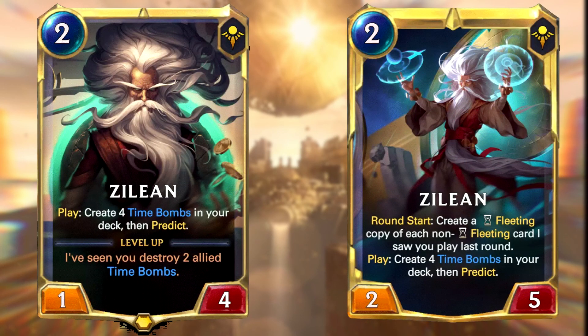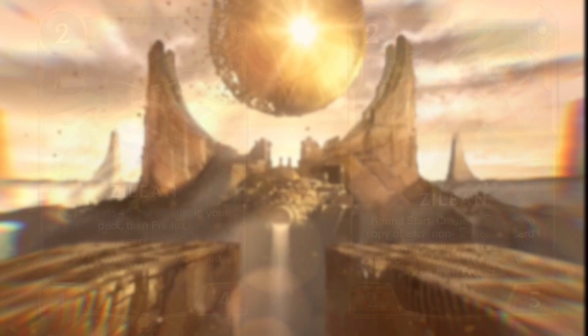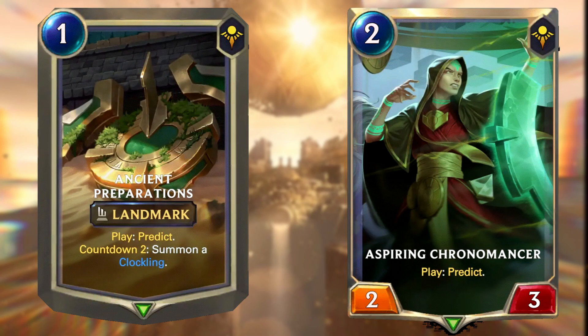Zilean and the predict package helps you a lot as well by getting multiple copies of Gohard, especially if you've shuffled all the other copies into your deck. Leveled up, Zilean creates a fleeting version of cards you played last round at the start of the round. So at the start of each round, if you created Gohard in a previous round, you're going to get another one come back, and this is going to mean you create Gohard so easily that it will eventually turn into Pack Your Bags — and this in itself is a win condition. Cards like Ancient Preparations and Aspiring Chronomancer help you predict copies of Gohard to find them as well. This deck is super frustrating to play against, and it really shows Zilean in a positive way in a perfect Time Lord sense, collecting all these cards from absolutely nowhere.